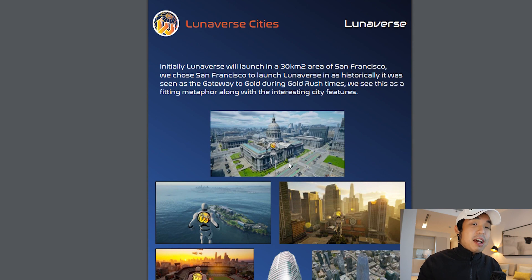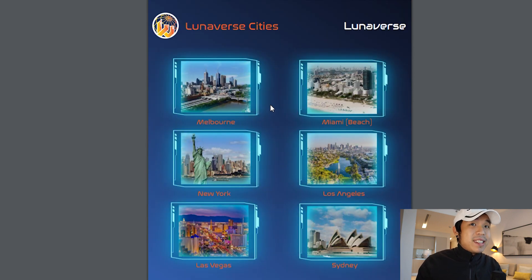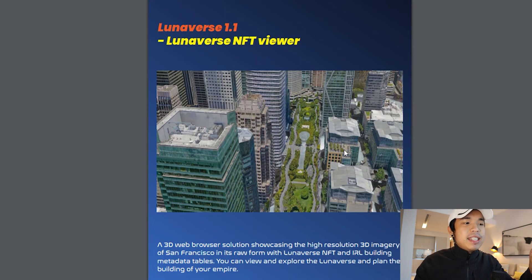This is how it looks in San Francisco. Yes, they're going to have different cities and different countries as well — Las Vegas right here, this is Bellagio. There's going to be more cities than you can even imagine: Melbourne, Miami, New York, LA, Las Vegas, Sydney. And this is how high-definition the 3D imagery of San Francisco is going to look like.